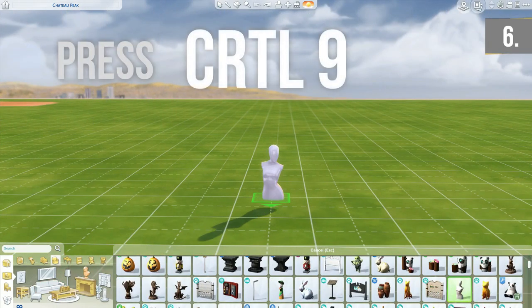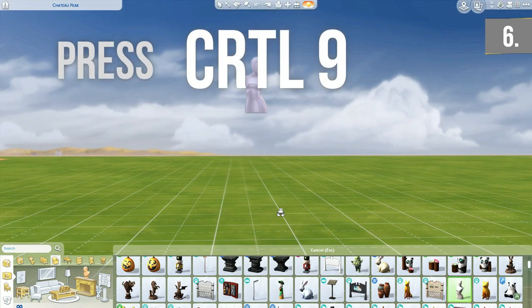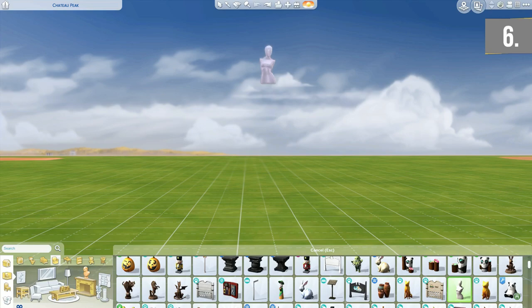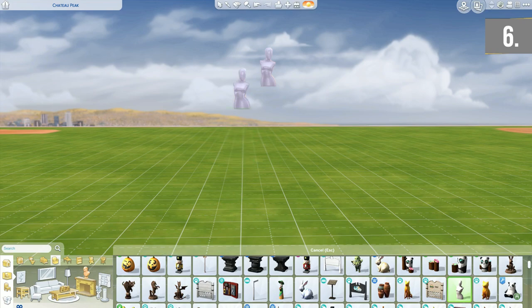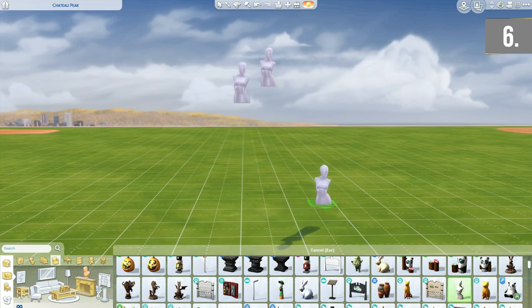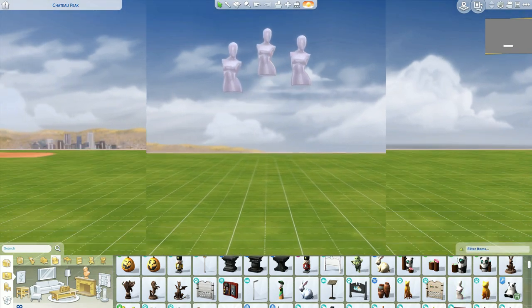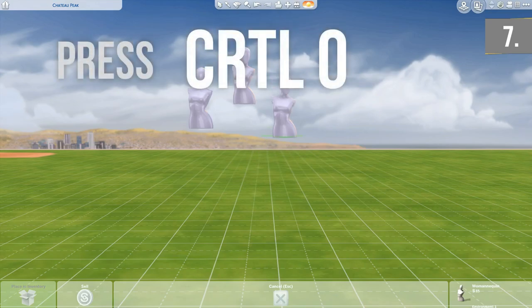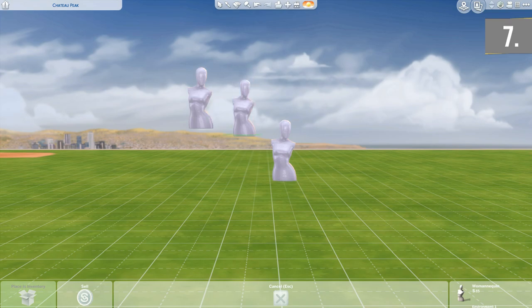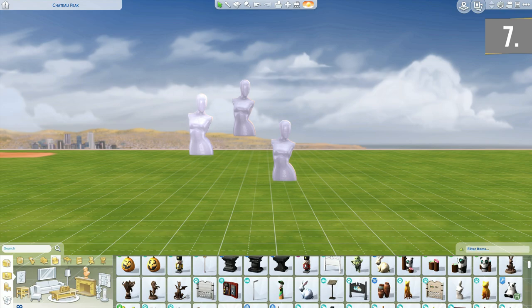If you want to raise certain objects, press Ctrl and 9 — this enables you to raise any item into different intervals. If you want to free-place windows not at the standard EA levels but at a custom height, use this tool to make them nice and even. You can also fill up shelves this way. If you raise a lamp on a smaller side table and notice it's floating, you can lower it by pressing Ctrl and 0 to re-lower items back to their original position.